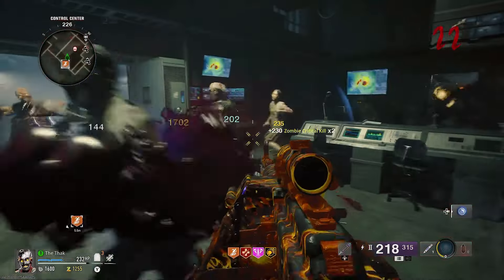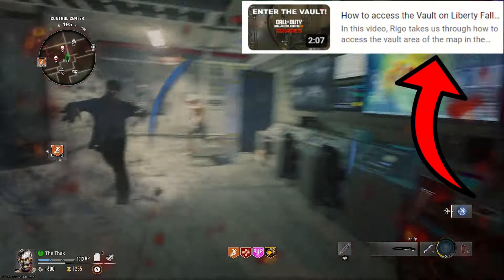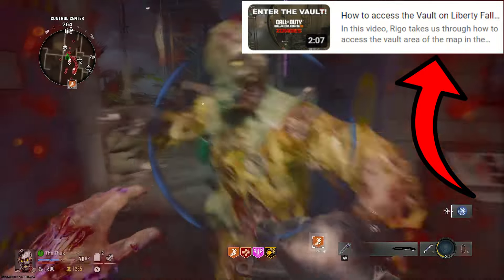These keys aren't available on Liberty Falls. Instead, that map has vaults. Check out our other video for a guide on how to access those.